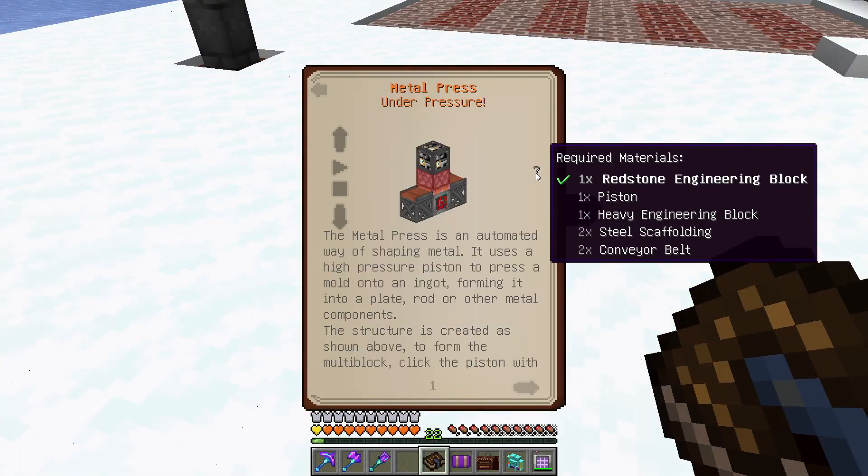We're going to multiply all of these by four at least. So we need four Redstone Engineering Blocks, four Pistons, four Heavy Engineering Blocks, eight Steel Scaffolding, and eight Conveyor Belts.